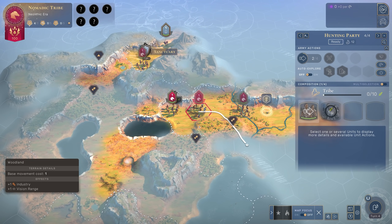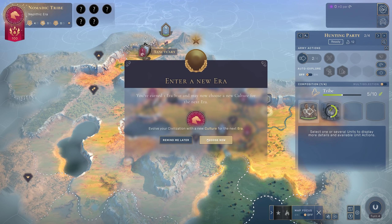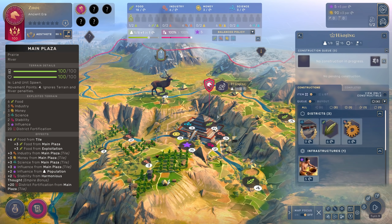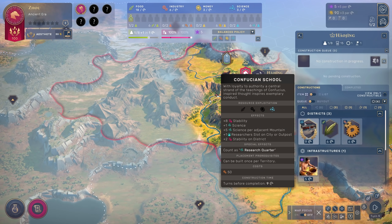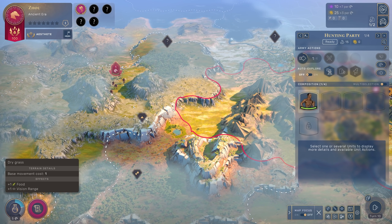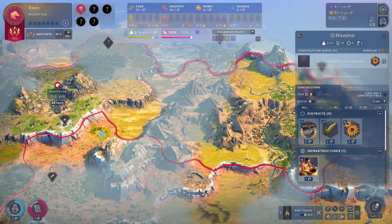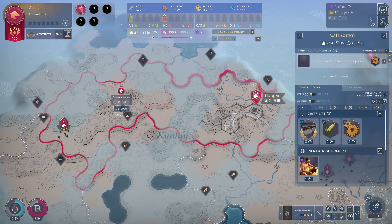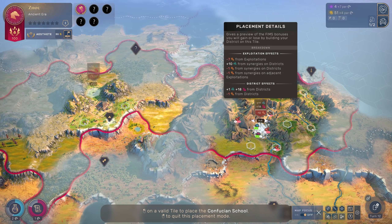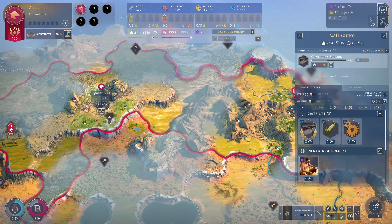In the Neolithic era, you're hunting and gathering and wandering around, looking for a place to settle. When you manage to get enough era stars to get into the Ancient Era, the first era in which you're actually able to build cities, you'll be building districts on the various hexes around your cities, trying to exploit the land around you. Infrastructure buildings won't take any tiles but will provide modifiers and benefits to the city and its districts. You'll be recruiting units to explore, do battle, and claim more territory, building outposts to make clear what you consider rightfully yours.